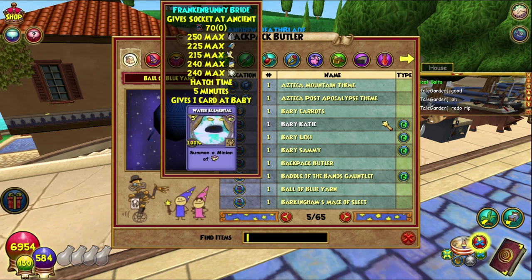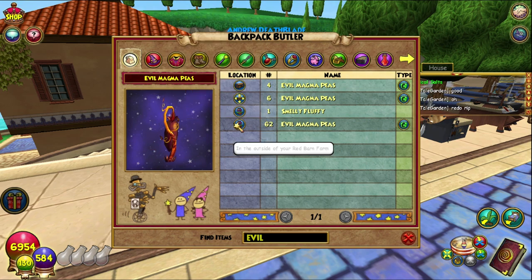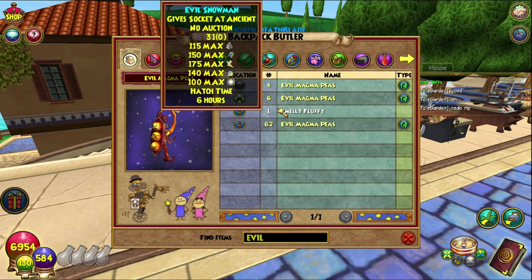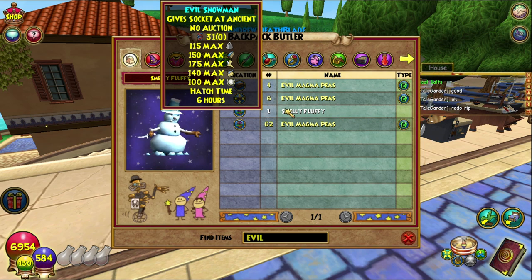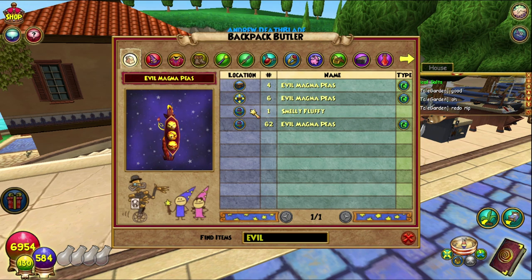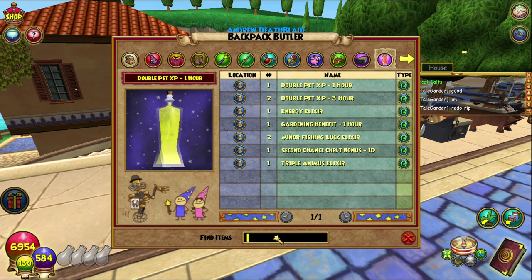So for example, let's say we need evil magma pears — 62 in my red barn farm. Smelly fluffy. I don't know why that came up as evil, but hey, smelly fluffy is evil apparently, confirmed. It's an evil snowman pet, that's fine. Evil magma peas in my shed bank — there's six of them there, and there's four in my bank. That's actually really cool. And you can search anything you want there.